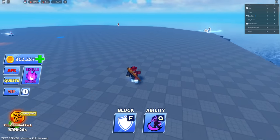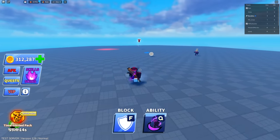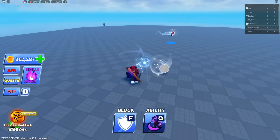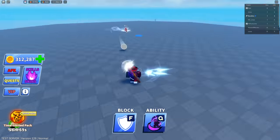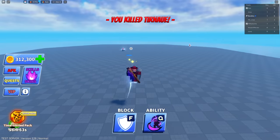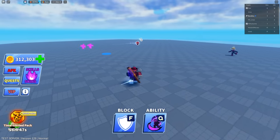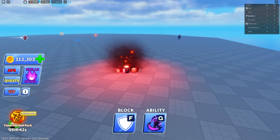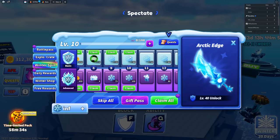Let's see if Death Slash is a guaranteed kill. You do have to use it when the ball's coming towards you - you have to kind of time it right. Okay, that guy's dead. I want to test this - I gotta hit real quick. I pressed Q a little too early; you have to be a bit earlier than that, which is kind of weird.